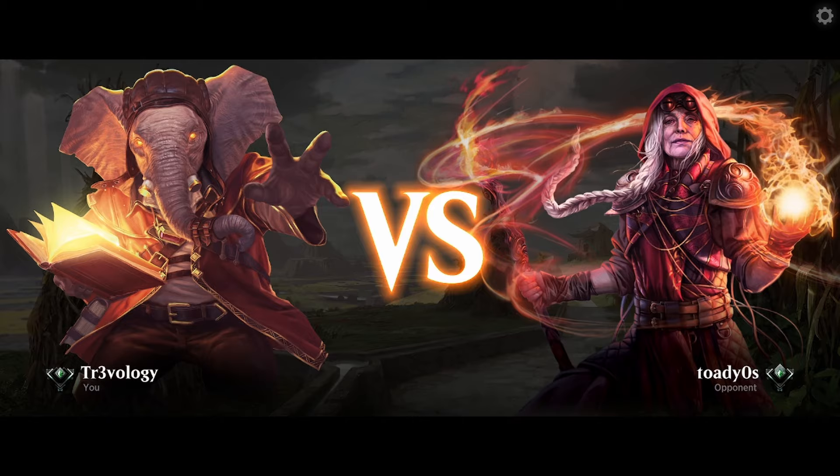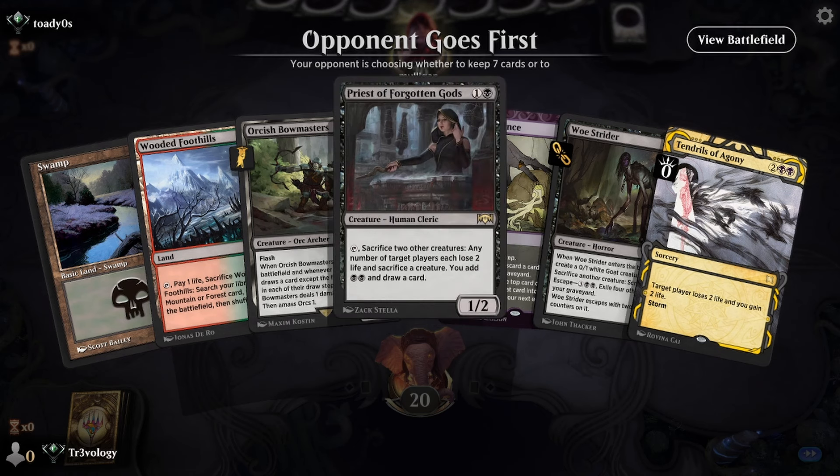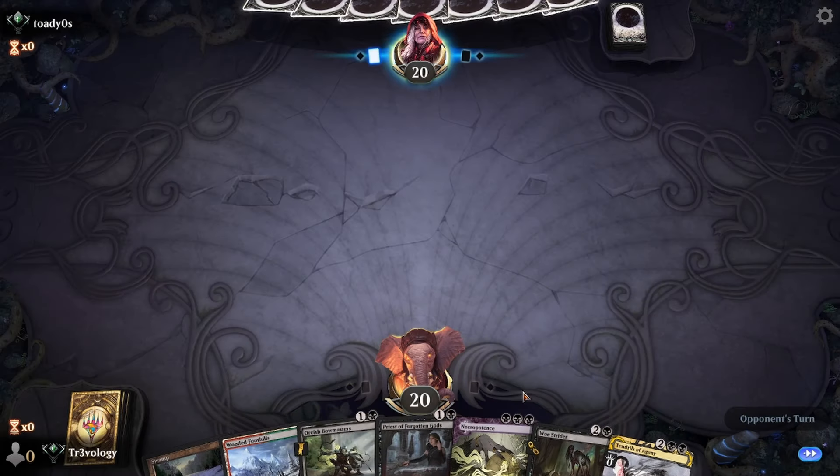Second match. Opponent maybe didn't respect that we could draw into Dark Ritual — unfortunately they didn't see it in our opening hand, so they weren't aware of the doom that was coming. Opponent is on the play. This looks okay but not super fast. Bowmasters gives us some interaction. We've got a tutor to find a green source if we need one. They don't do anything quickly, so we can look to Priest and Bowmasters. Looks like they've got Necro coming down.